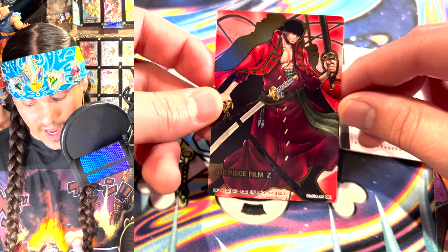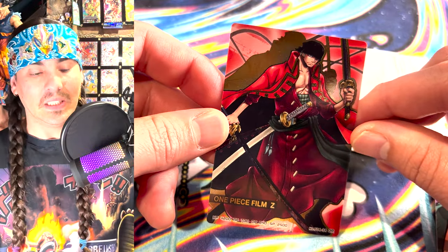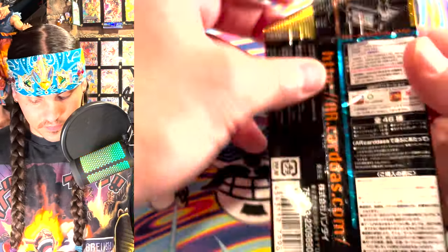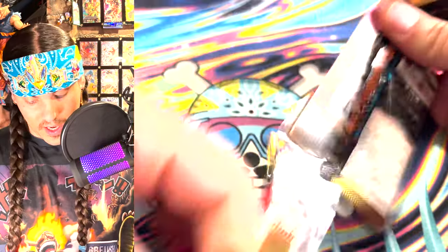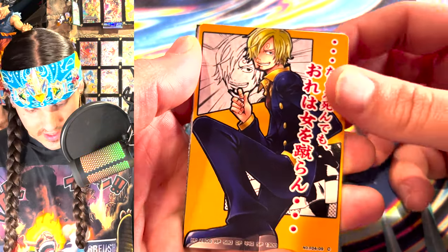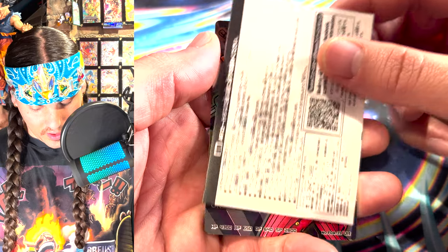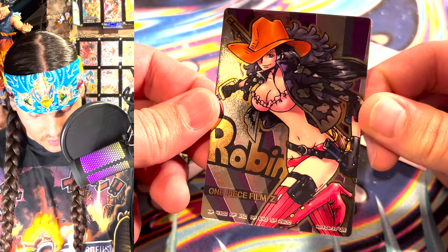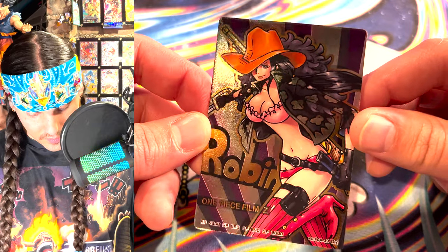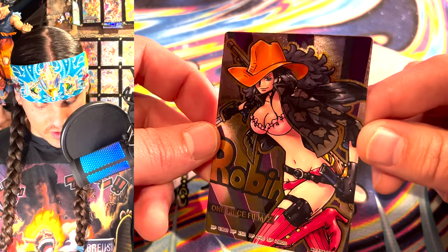Holy hexagon, what an amazing looking card! I feel like we just have to open the last one. Okay, I'm opening the last one — these cards are too rad, I need to know what's inside. We got Sanji looking like he's gonna kick down the door, and a CP9 boy. Our rare card is another Robin card, also from the movie. Wow, these are so sick! One Piece Film Z — I didn't watch any of the One Piece films really except Stampede, but I'll probably see One Piece Red. These are super super cool.